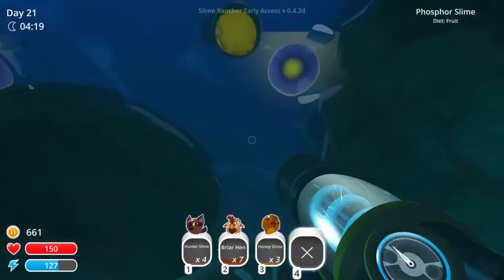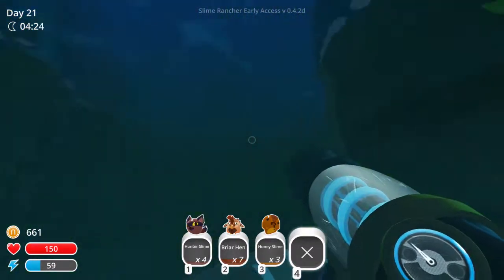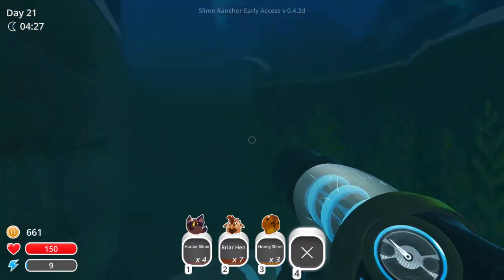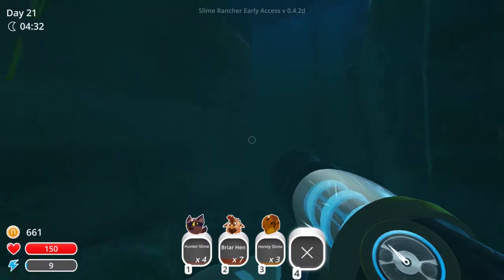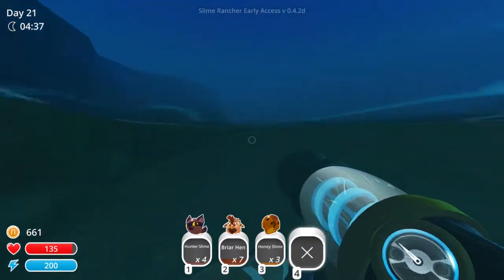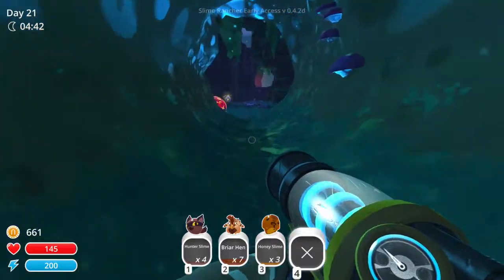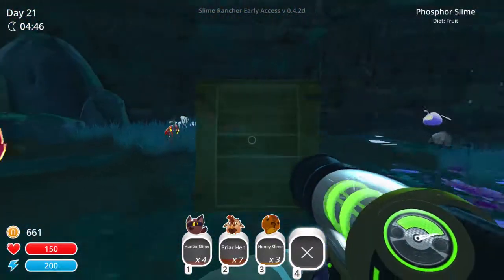I can't suck them up. How do I get out of here? Am I glitching? How do I swim? I'm flying instead of swimming. I don't understand what's happening. There's never really been an area where I needed to swim, so I guess I can't swim — I'm at a disadvantage here.